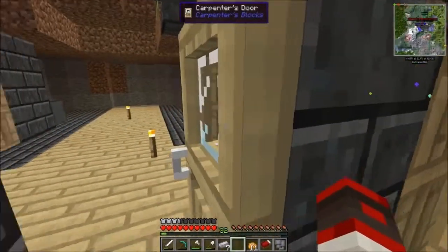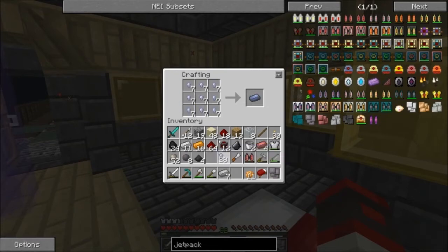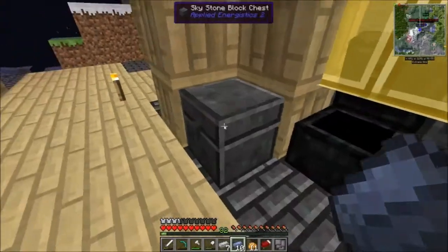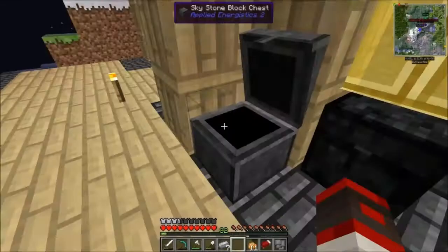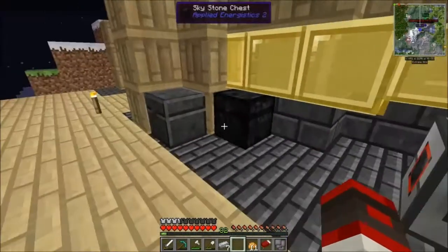For now, let's just put all our stuff away, turn this lead back into ingots, because obviously I wasn't about to make a bunch of potato armor. Why would I do that? What else can we do?